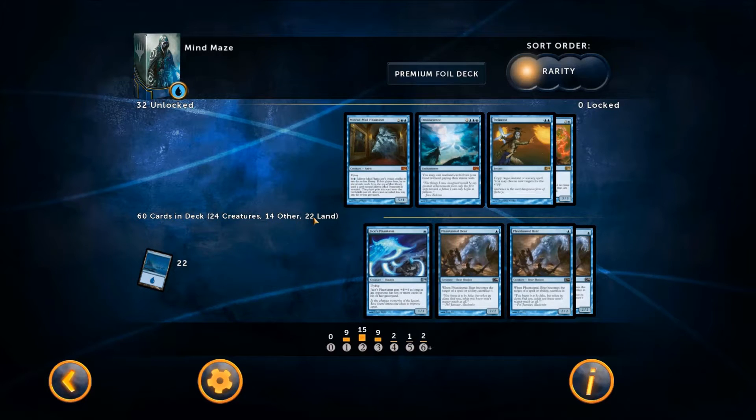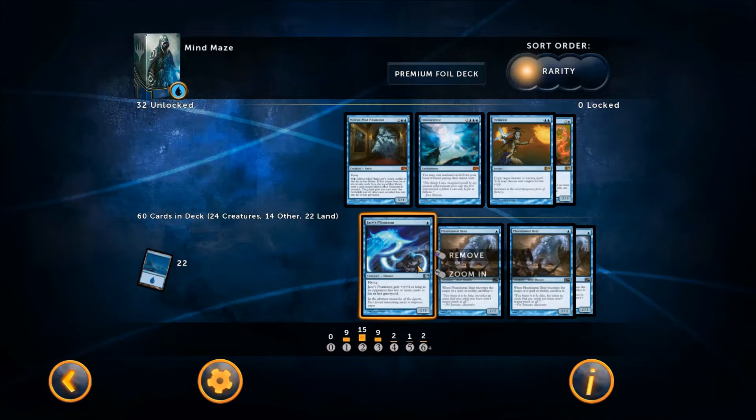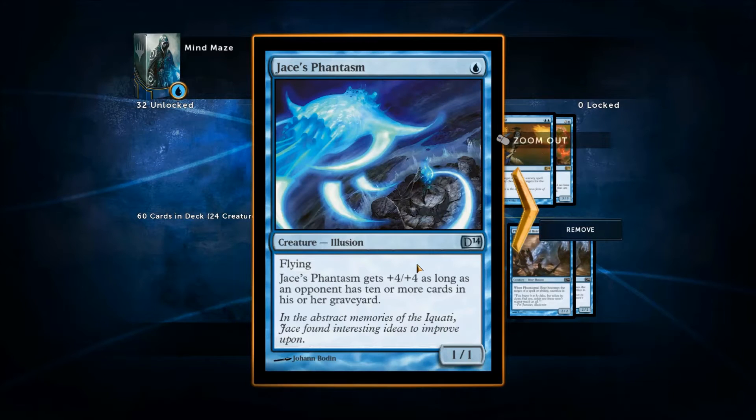It's 60 cards: 24 creatures, 14 other, and 22 lands — nice even numbers. The mana curve is very front-heavy: nine ones, 15 twos, nine threes, two fours, one five, and two sixes. Let's run through it.